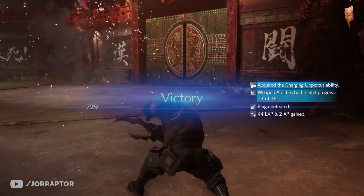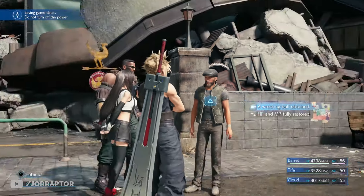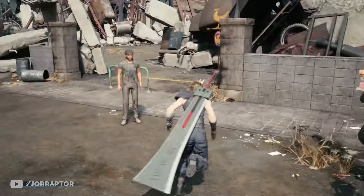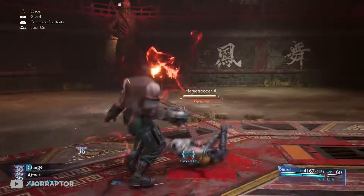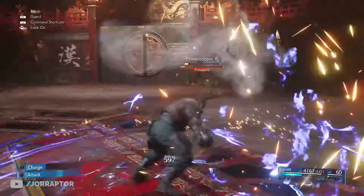In chapter 14 you can get another melee weapon for Barret called the Wrecking Ball, obtained from the Subterranean Menace side mission. You have to kill a very cool boss to get it. You find this mission in the Sector 6 slums in Evergreen Park.